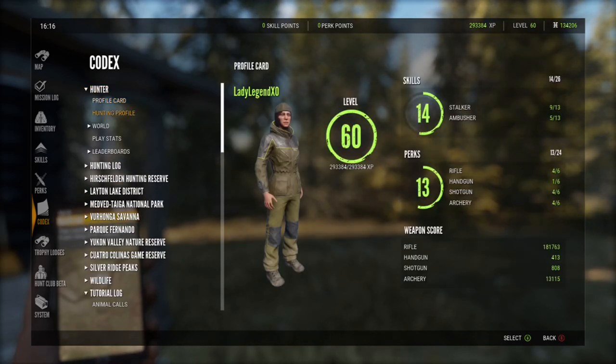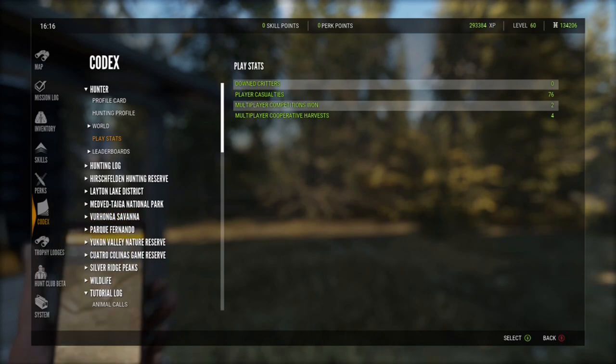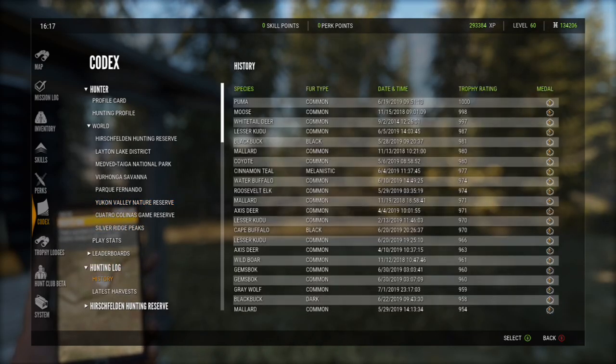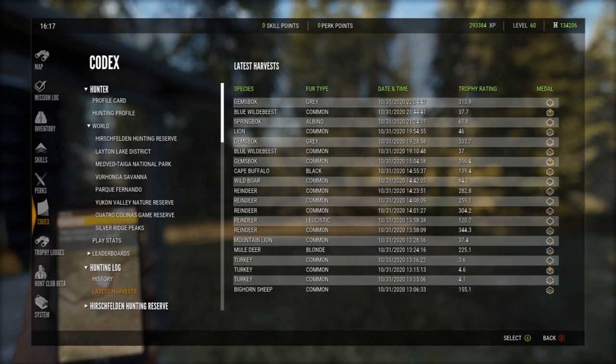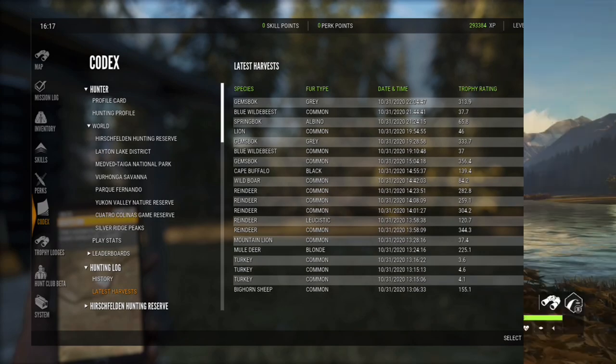Also in your codex you will find your hunting profile, which gives you all of your numbers. You can also see information on all the different reserves, the leaderboards, and you have a hunting log where you can see your history of trophies and latest harvest. The screen shows your last 25 kills. Make sure you familiarize yourself with the codex.